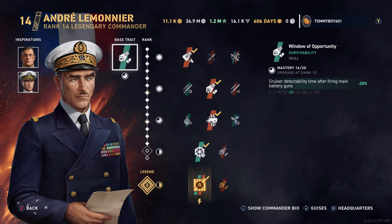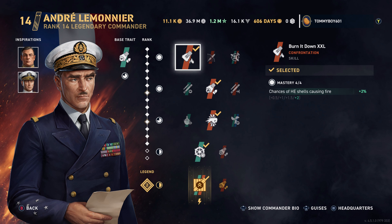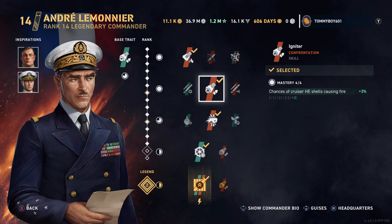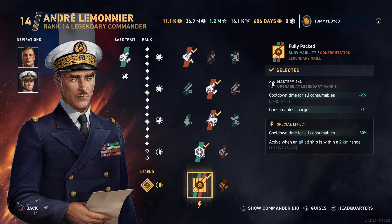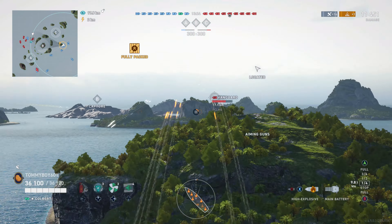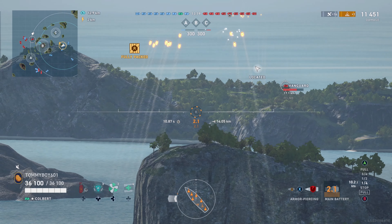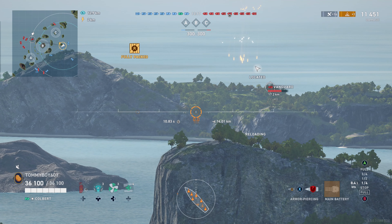I had middling games when playing with Roux. Lemonnier is the one where once I had him, I was starting to get very consistent, good games. So he's the one I've built with. His base trait is going to reduce the detectability time of your cruiser after firing — it takes a percentage off that 20 seconds you have to wait after firing. Then the skills we are running are Burn It Down XXL, Igniter, Punch Through, Steer Clear, and Fully Packed. We're also running Nikolai Kuznetsov and Norman Scott as our two inspirations — a full non-premium build, which is kind of a rarity at these upper tiers.